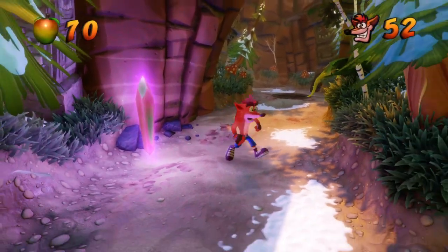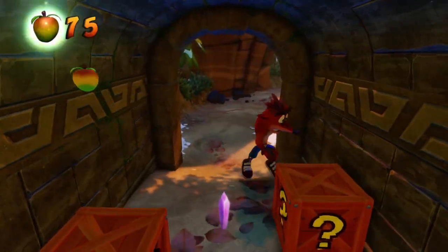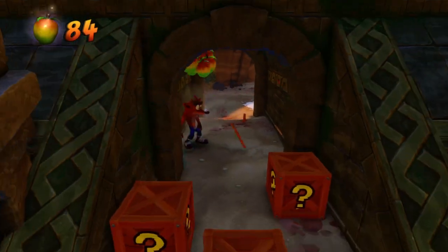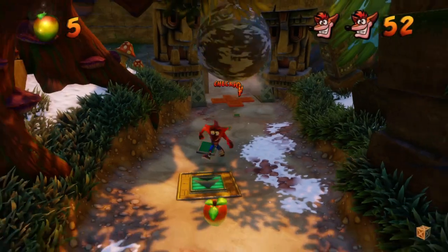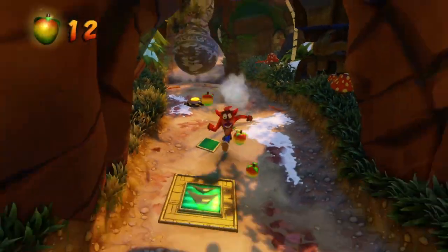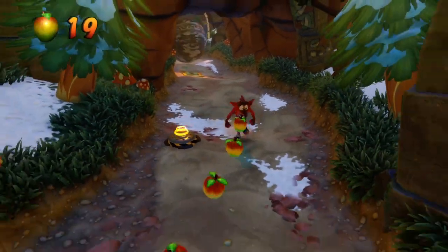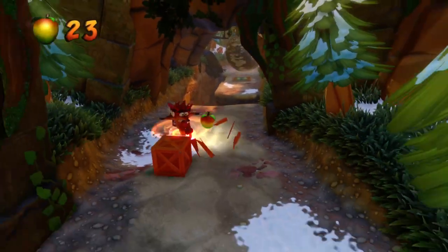We're gonna head back this way and the crystal is going to be to the left right here - grab that. Now we got three boxes right in here, gonna grab three more over here, one of them a checkpoint which ought to make us happy. Then we're gonna keep heading backwards.